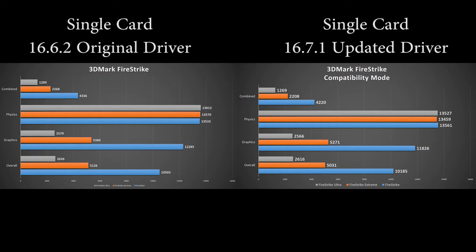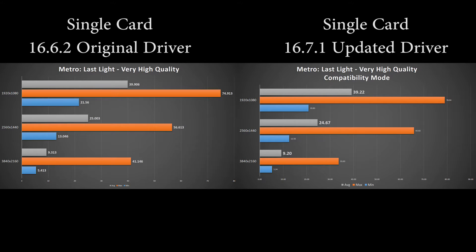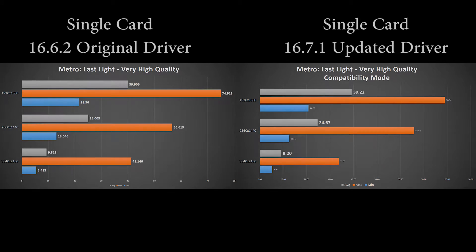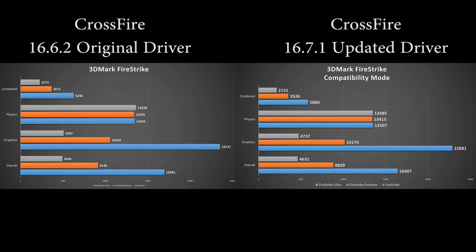With compatibility mode on, the power drop was about 15 to 20 watts per card in most scenarios, with Crossfire having a 30 to 40 watt overall drop in wattage. Performance decrease with compatibility mode on was also not too bad, with a difference of less than 1% in certain instances and roughly 3% in others, depending on the game or number of cards.